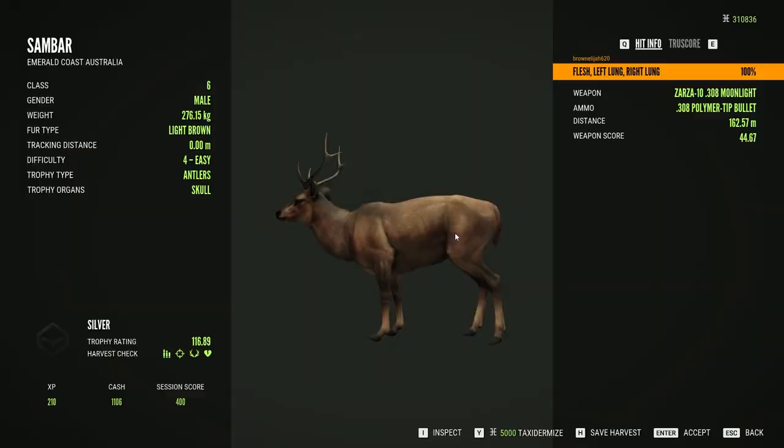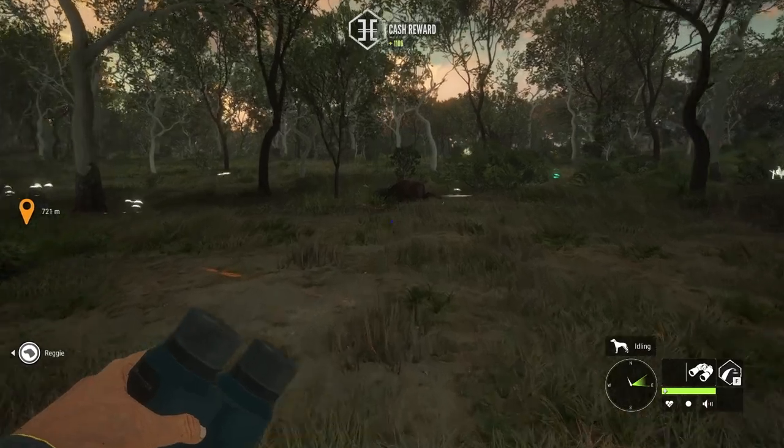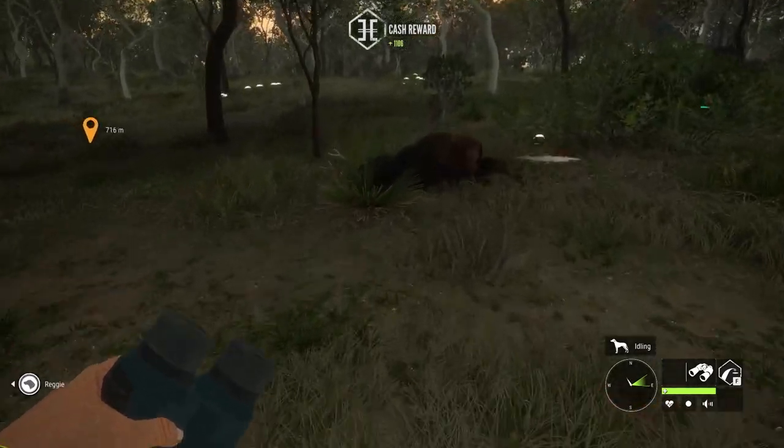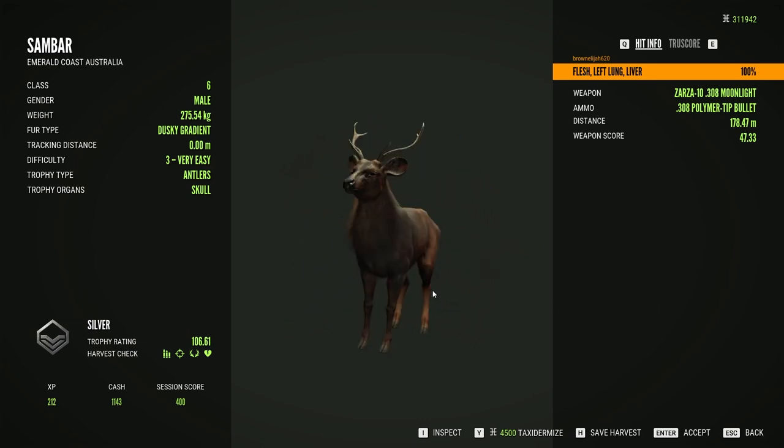And here's our double sandbar. Here's the first - nice little silver, nice double lung shot. And the second - dusky gradient fur type, definitely looks very nice. Just another silver at 106.